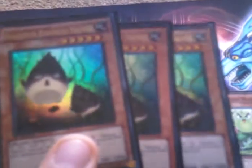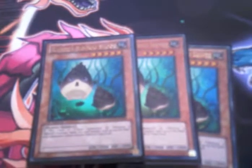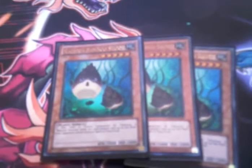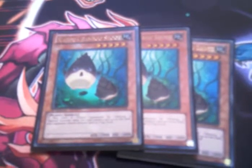The main feature of this deck — Naturia Bamboo Shoot, three copies. This card's effect: if it's tribute summoned by the effect of a Naturia monster, the opponent cannot activate any spells or traps while it's face-up on the field. It does not, however, negate face-up continuous effects like Burden of the Mighty, Swords of Revealing Light, or Royal Decrees — all that stuff is still active, only negating newly activated ones.